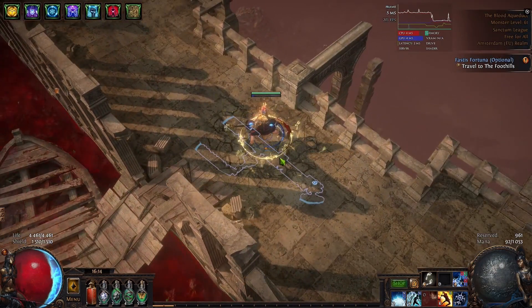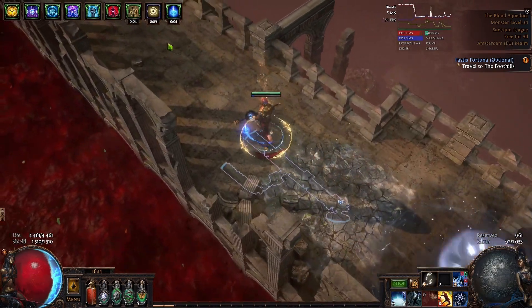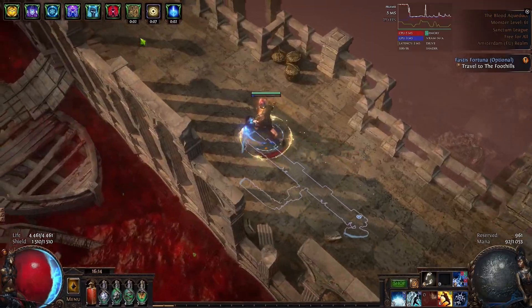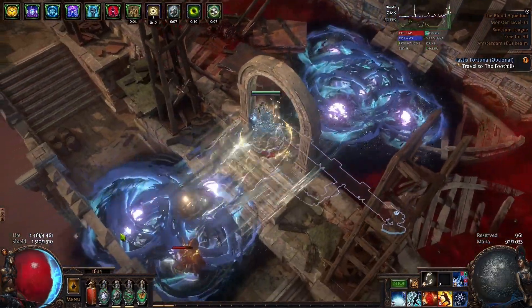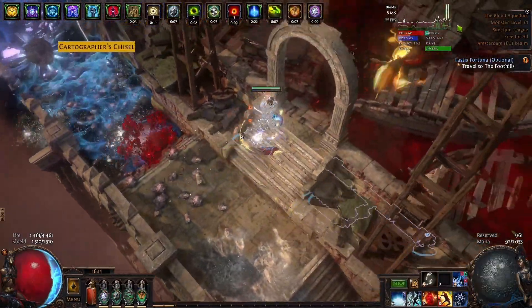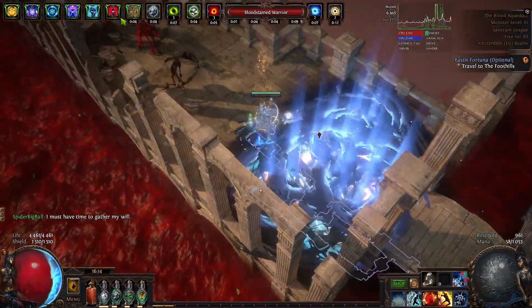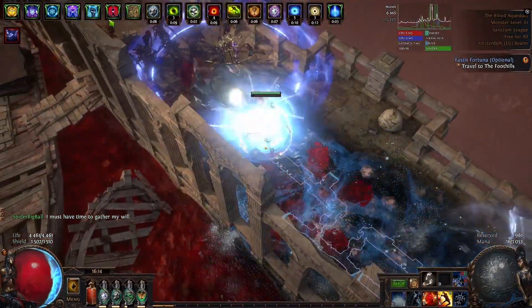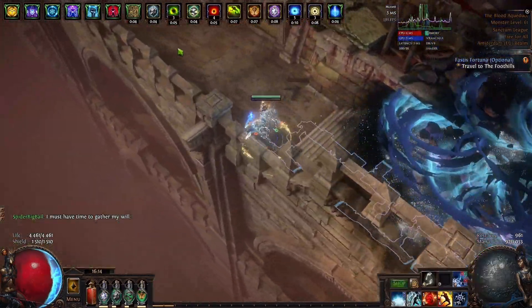The way you would play normally — what I do recommend is, before you start clearing, freeze the Hydrosphere with any skill you want. I use Frost Blink for that. And then you can basically leap slam around and also use Frost Blink if you need to freeze the Hydrosphere once again. And then you can basically travel and keep killing everything.